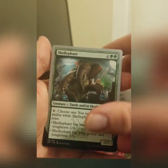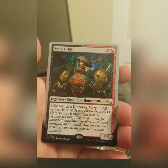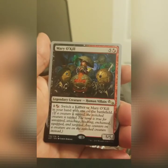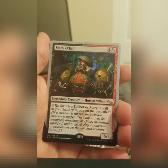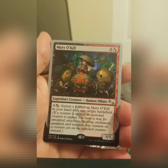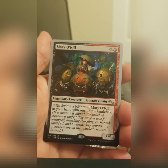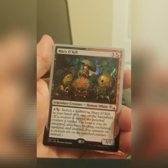The Shelephant has a Turtle Elephant. Mary O'Kill is our rare. Mary O'Kill can switch with a Kill Bot — she's basically kind of like a play on Dr. Doom and his Doom Bots. She's pretty fun and exciting.